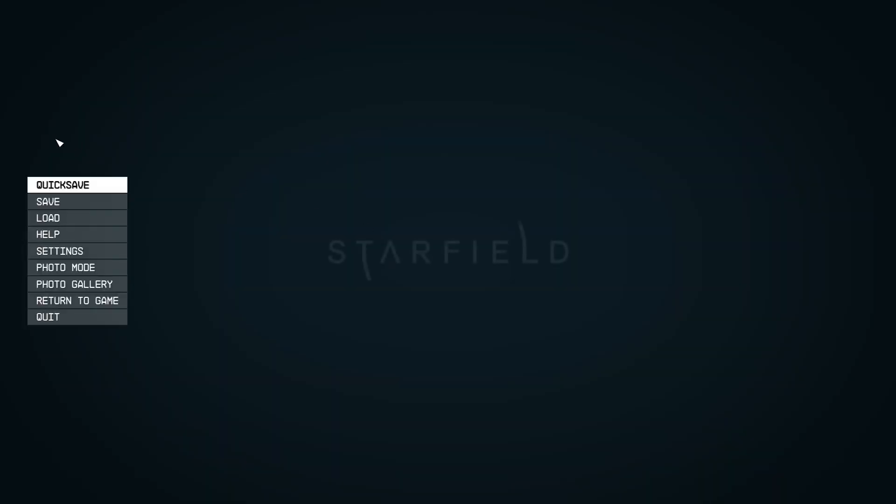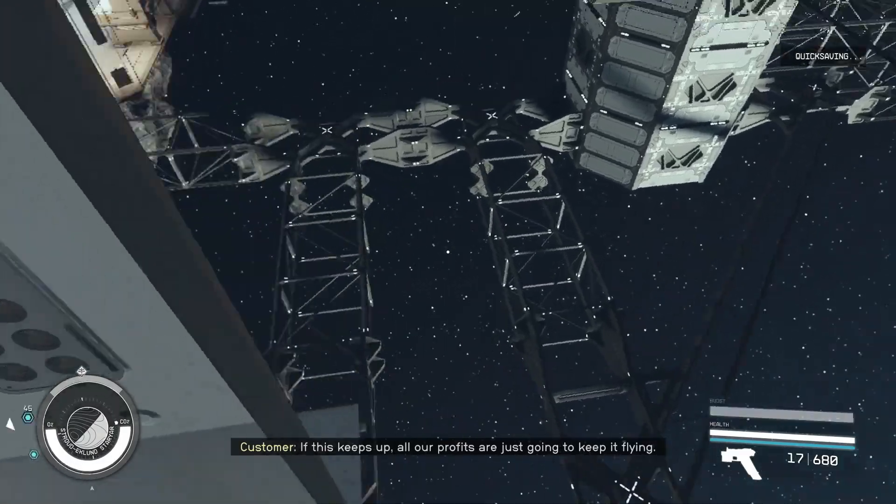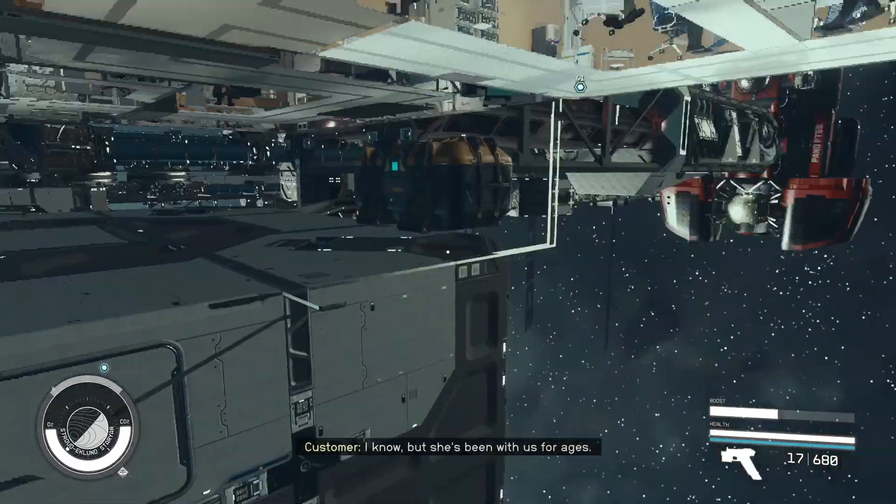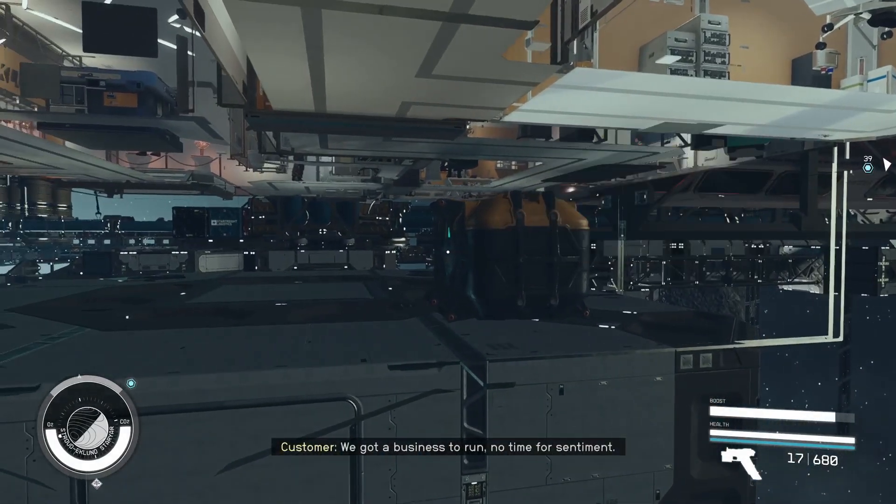So just go back in, quick save again here just in case, and fly over to the ledge. And your credits should be back.